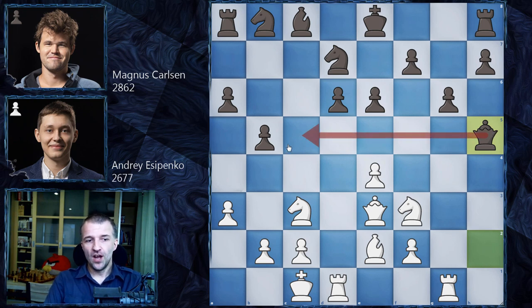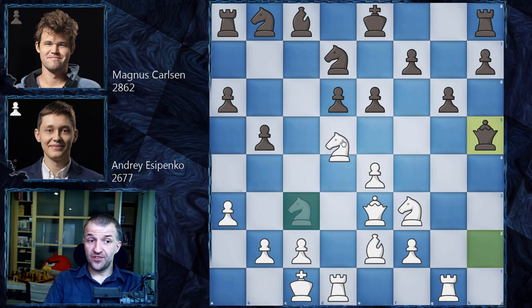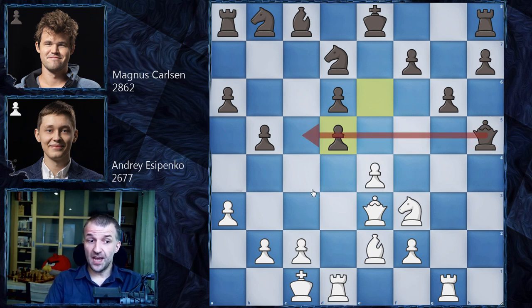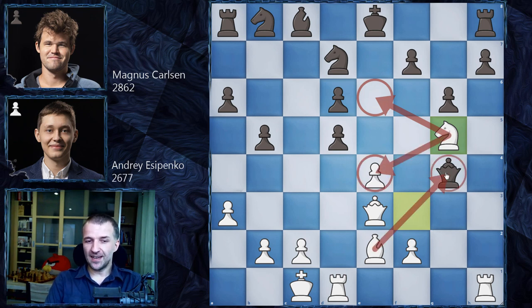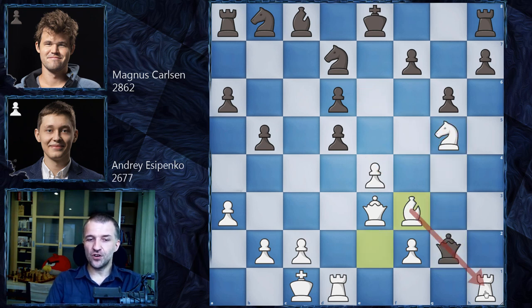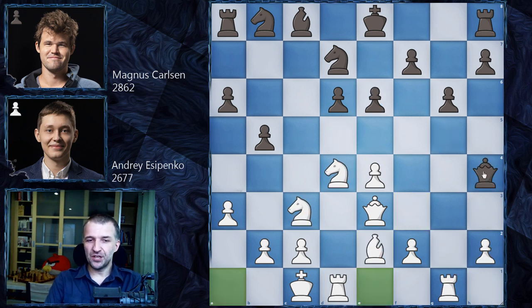If Magnus takes the h2 pawn, the problem is after knight f3 the queen doesn't have many squares — queen h5 is one option, at least giving black the opportunity to get to another side of the board. But now knight d5 threatens a very unpleasant fork and asks what black will do next. Even if black takes the knight, the queen can't escape to c5. After rook h1 the queen has nowhere to go — queen g4 is the only square. Knight g5 is a beautiful move, covering e6 and e4 while attacking the queen. After queen g2, bishop f3 — and the queen is caught!